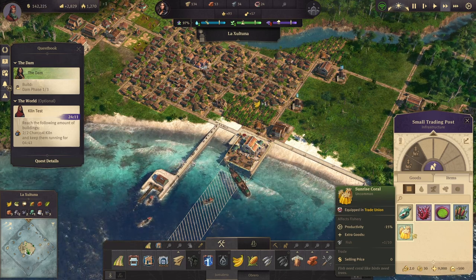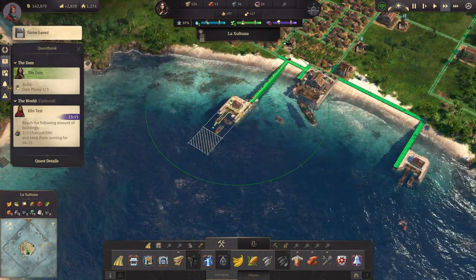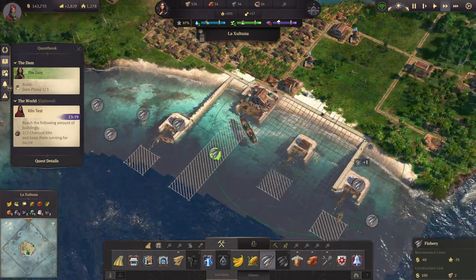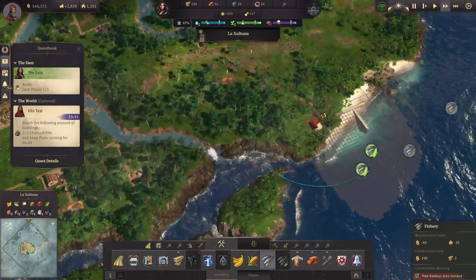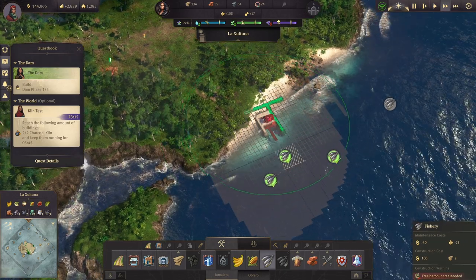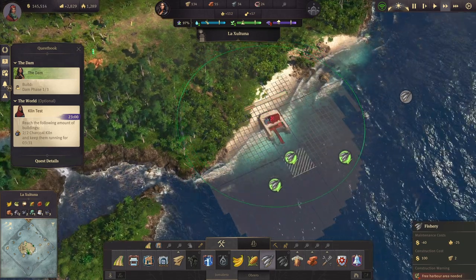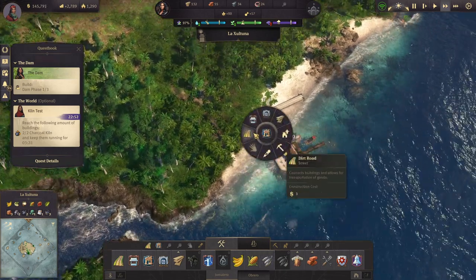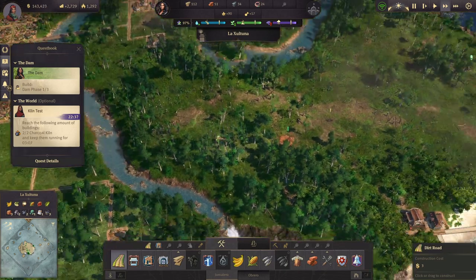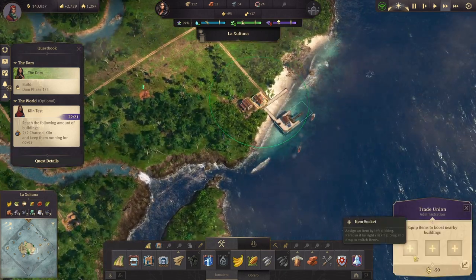Minus 15%, but then one every ten — I wonder what that would do. The problem is getting it out there where it's going to matter; you'd have to put it really close to the shore. Can't put it there. I kind of want to test it and see what it does. If I put you here, then I slap down a trade union, a warehouse, and bring a road over here to it.